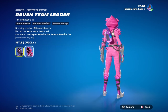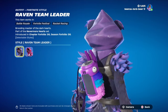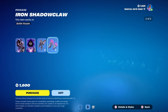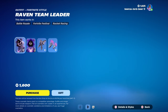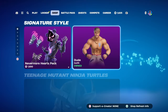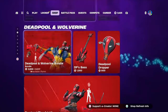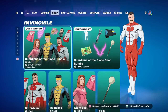Very nice, supposed to be like the cuddle team leader and the raven one — very nice. That's dope. Oh wow, those are pretty dope, I like those. Interesting skin, very nice. And yes, this one is still here, super dope skin there — turtles.